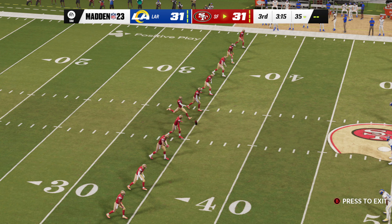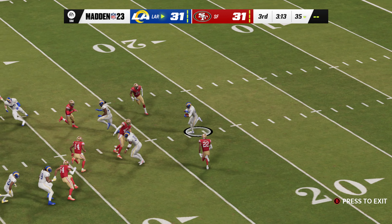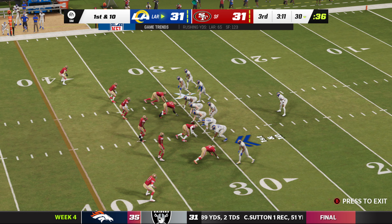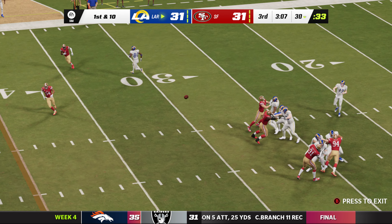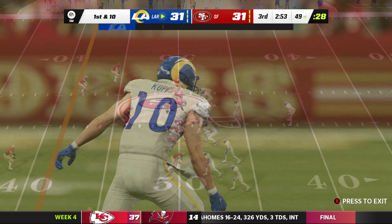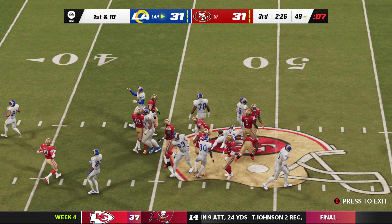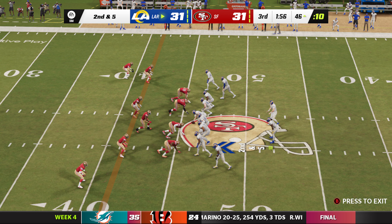Nothing separating these two teams on the scoreboard as the kick is away. Taken around the return, a nice return sets them up at the 30-yard line. The Rams offense at the line — their lead has evaporated in the third quarter, tied once more. They bring him to the ground just shy of midfield on the first play — a good one, 19 yards. So one play and they're already just shy of midfield. Inside give to Dickerson — he's got it across midfield into 49er territory.